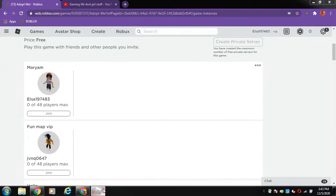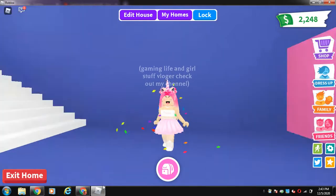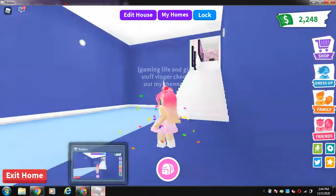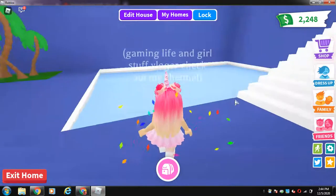Hey guys, what's up and welcome to another video. Today we are back in Sims Roblox and we are in Dark Moon. In today's video I'm going to be doing one TikTok and I'm going to be showing you how to make a waterfall in your pool. You have to have empty walls, guys - that's our main thing.